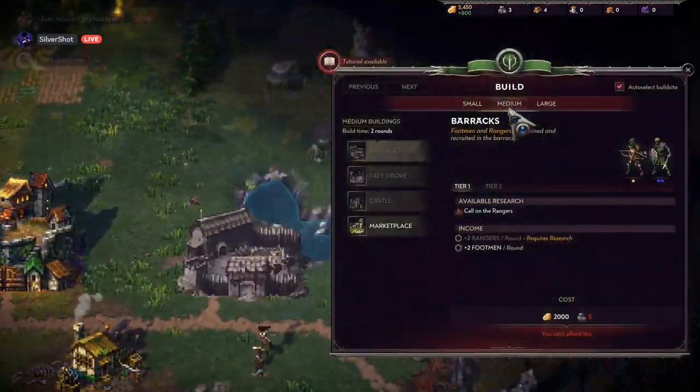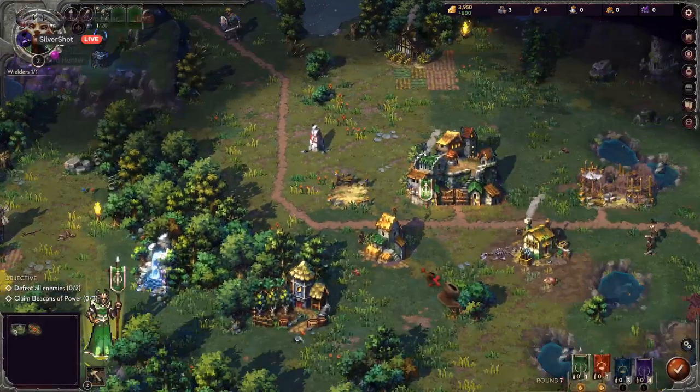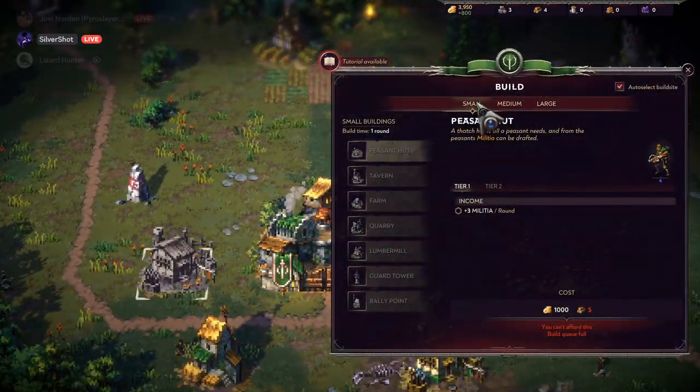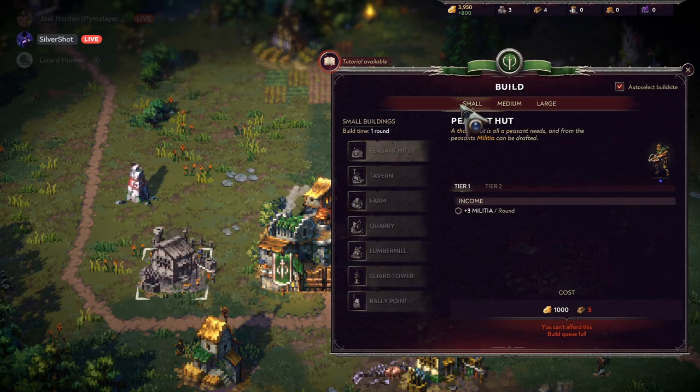When you click on your main guy there's a marketplace. Basically you can get more wielders but you need the money to do it.